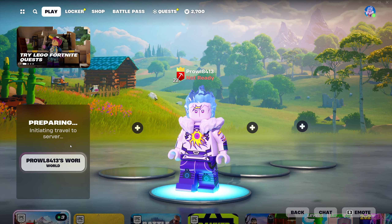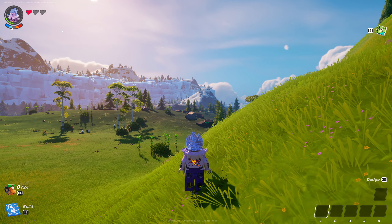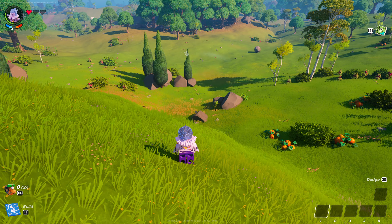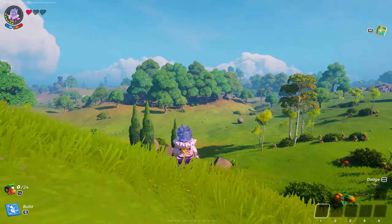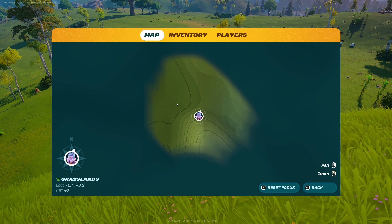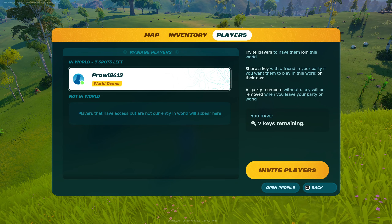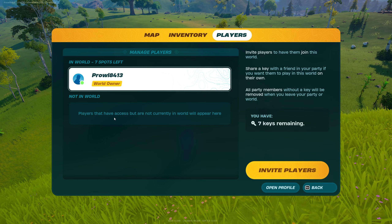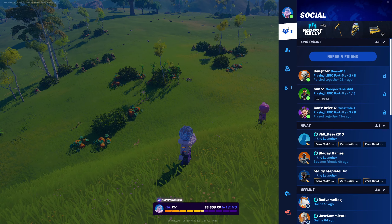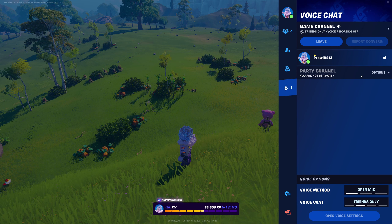Once all your settings are good to go, type in a seed number and hit Start. It gives you a warning that settings cannot be changed after starting, then it does the matchmaking and loads the world. Now, once your world has started, this is where multiplayer comes into play. Hit the Map button on whatever system you're on, go over to Players. Only you, the server owner, have the player button where you can invite other players to your world by clicking on your Friends section.